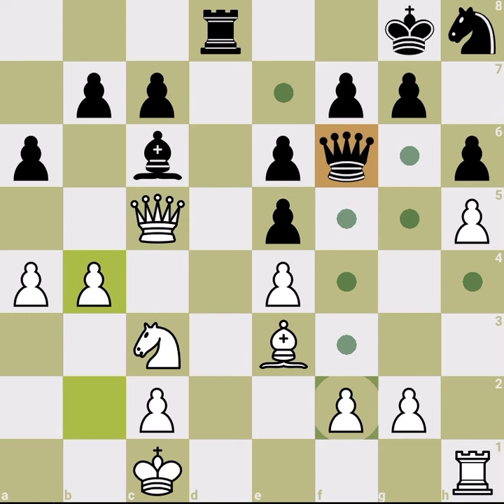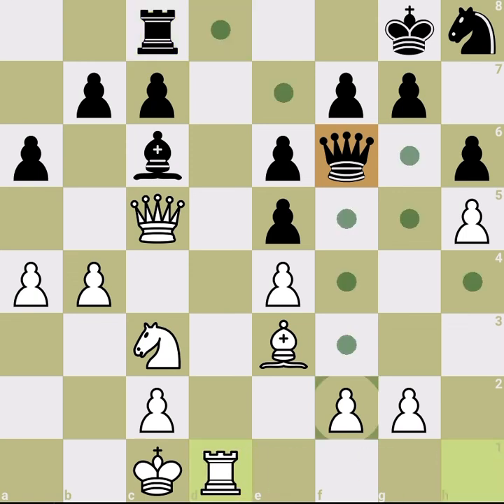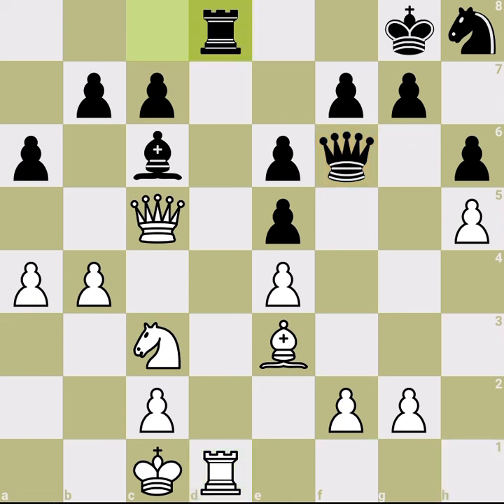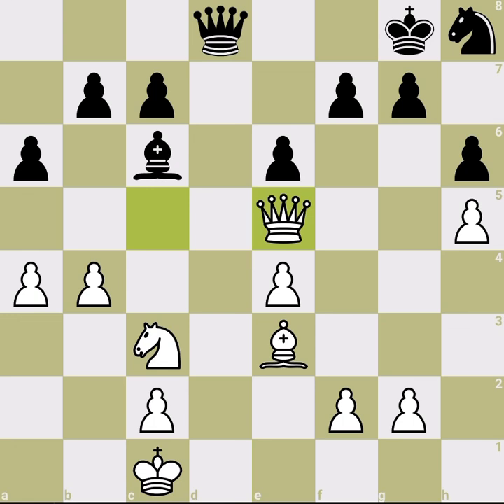After some moves, you want to put black in a sort of zugzwang where space advantage matters. White has all the space; black has none. Black cannot move the knight, cannot move the queen, cannot move the bishop — moving the pawn is deadly. The only pieces that can move are the king and rook. Moving the bishop again allows white to get in, so it's a zigzag and black can only shuffle the rook.